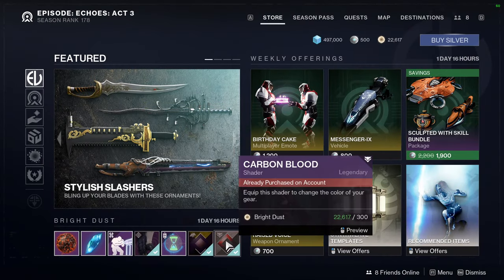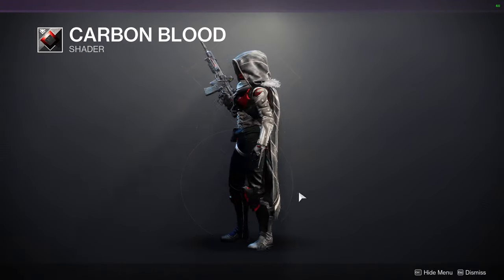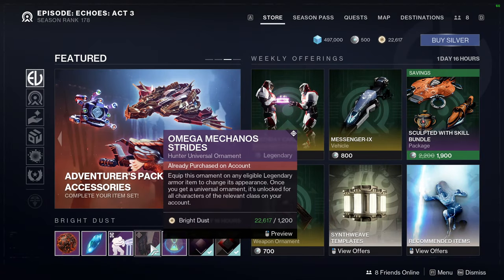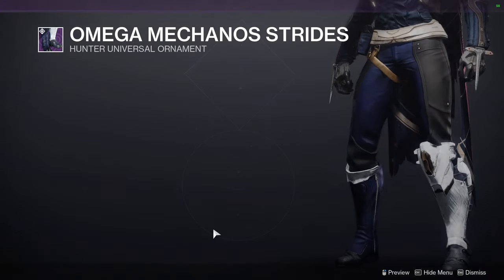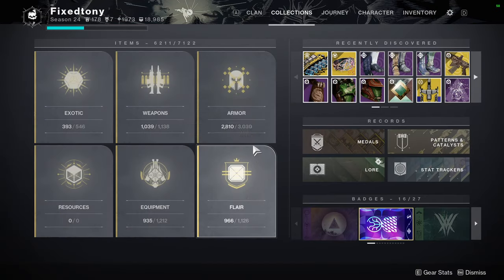As for Eververse, we have the Carbon Blood shader, which is really cool — definitely a good red, just be aware it's an off color. Byzantium Lotus. The Omega Mechano Strides for the Hunters — the blue does not change color. Let's go to the other classes, because I do think the other ones are pretty cool.